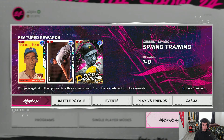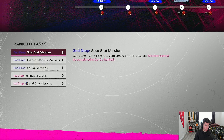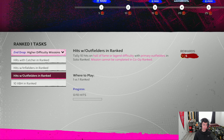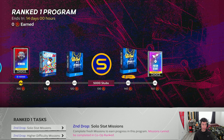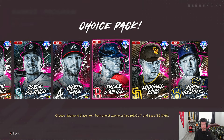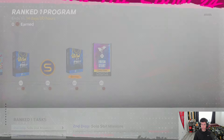For online content, starting with the ranked program — they've added a second drop of missions. There are solo stat missions to earn points, co-op innings missions to continue earning progress, and higher difficulty stat missions as well. The packs currently available are jelly bean packs. At the end of the program they've added a Fresh Start pack where you can get a choice pack to select one player, with a base round and rare round.